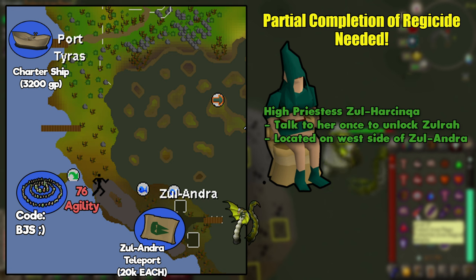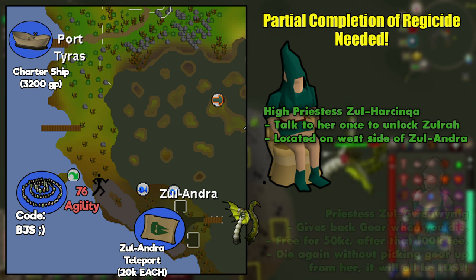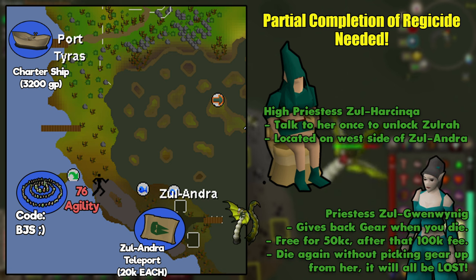If you die during the fight, Priestess Gwen will give you your stuff back for free. After 50 kill count, she'll start charging you 100k to return your stuff. But if you die again without claiming your stuff from her, it will all disappear forever. So make sure you pick it up as soon as possible.